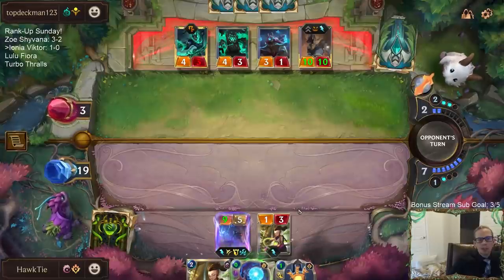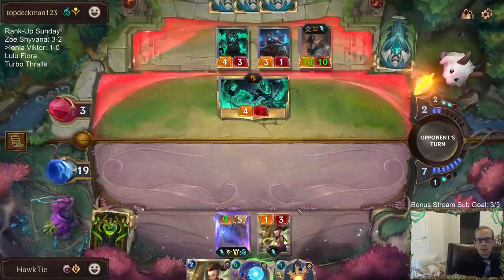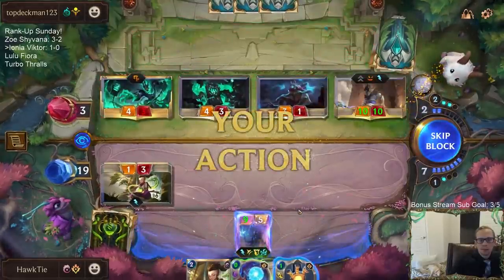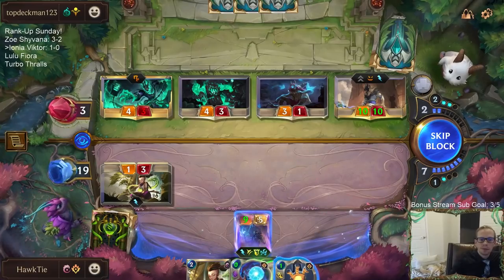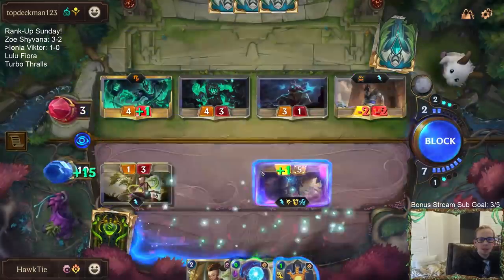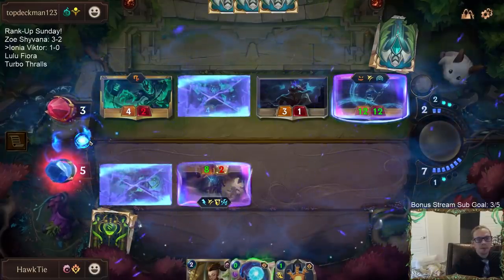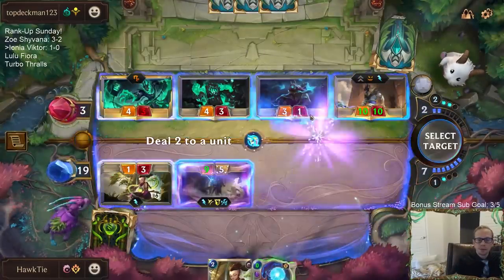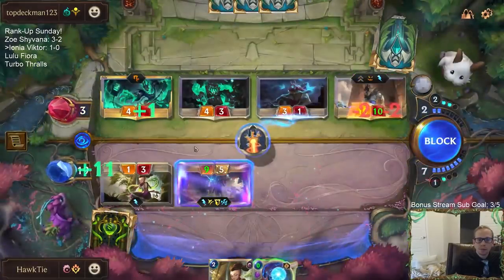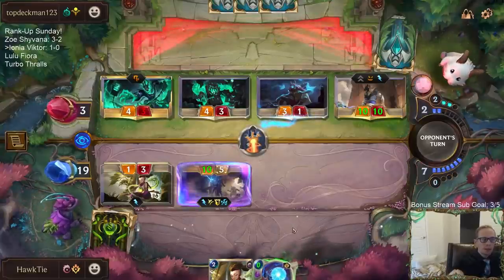It's really just all about Atrocity, right? If they have Atrocity, I lose. If they don't, we win. We need to draw a Deny. What is that card — they have two spells? They've already played all three Vile Feasts, so that's gotta be like another Rite of Negation, or maybe Glimpse Beyond.